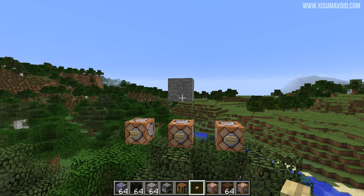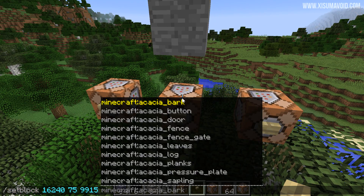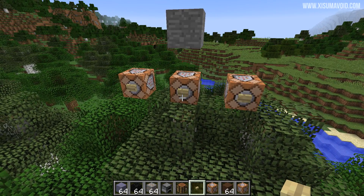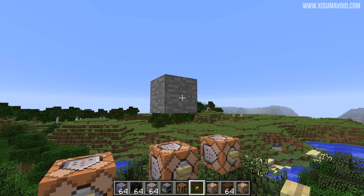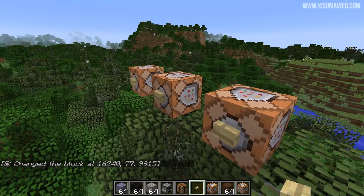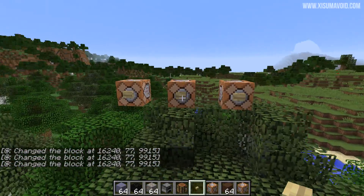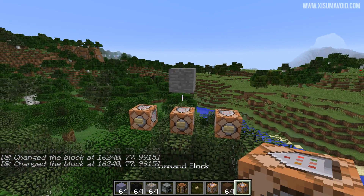There are two new types of block in the game, though they're really uninteresting because they are air blocks. Using the setblock command you can now place cave air and void air. They seem to be exactly the same thing — if we place cave air on a block of stone it just turns into air you can fly through. This is most likely related to world generation internals.